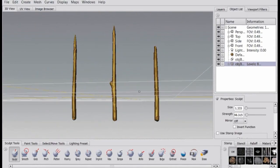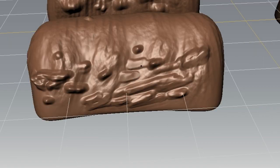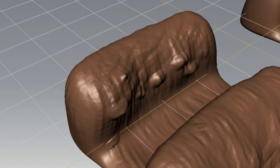Here are some pointy sticks I'm working on and some trench assets. I tried to keep the triangle count as low as possible on the pointy sticks because I thought I might be using a number of them in the same scene.